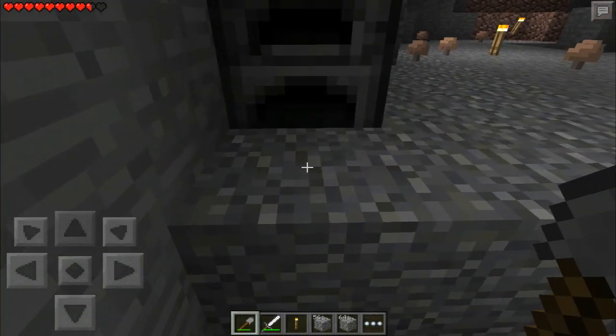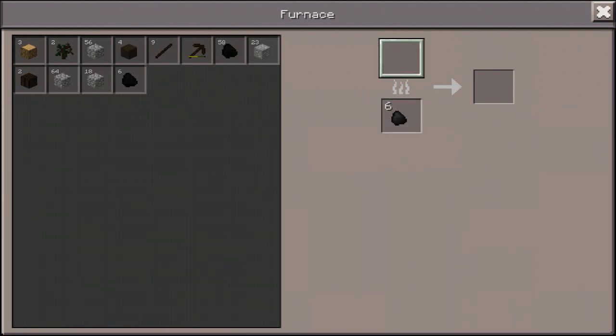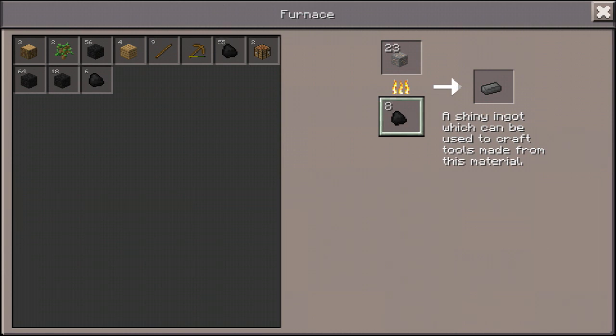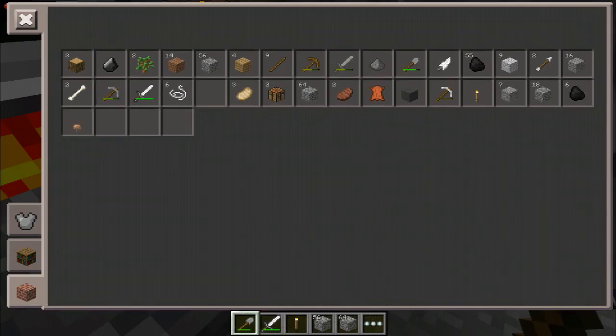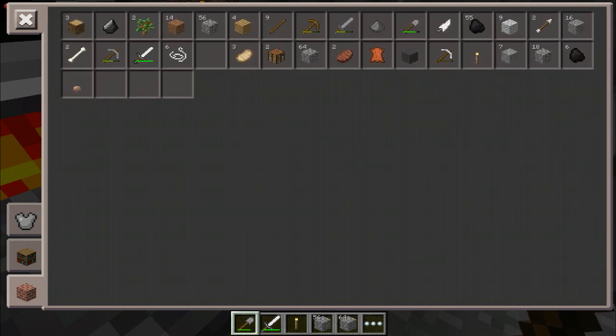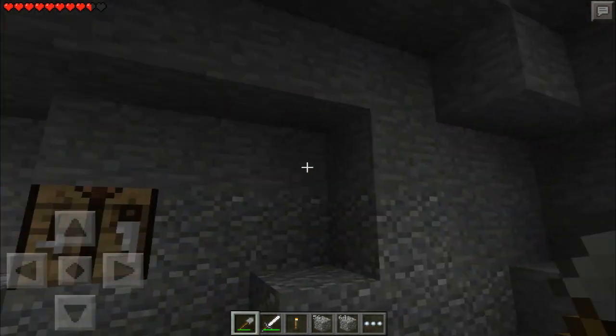That crafting screen is so misleading. It's so big, so you feel like it can fit so many items. But we really only have like four empty slots where I can actually put something in them. So that's not really all that great. I feel like I've got — oh my goodness, I didn't know I'd mined 23 of those. Holy crazy. That is insane.